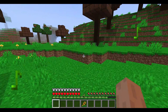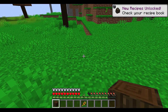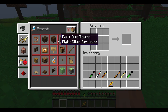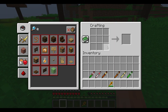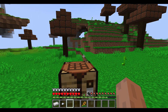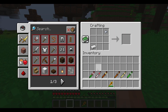Those are all the biomes. Now for recipes — there are different wand recipes using the slime summoner. I'll show you how to make them. To make the wands, you put an iron nugget here and whatever the slime drops right in the middle, and kaboom — I just made a peach one. Pretty simple to craft.